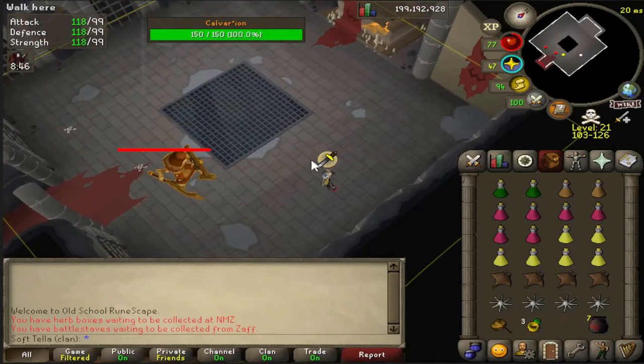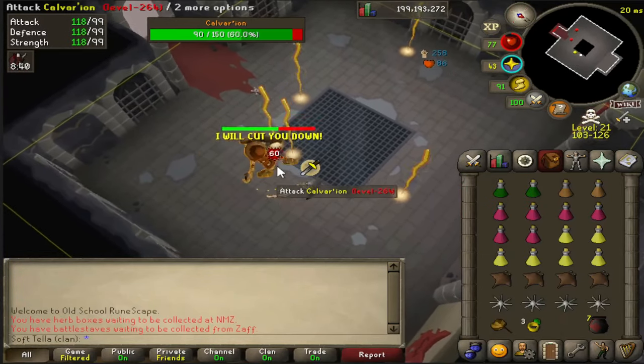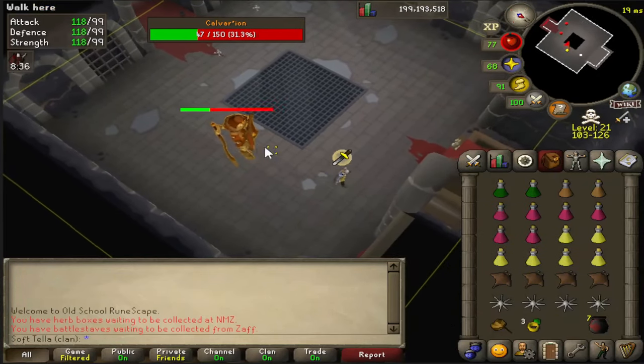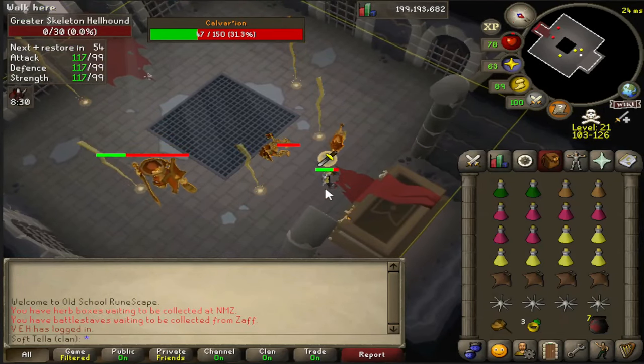When it changes form, it does a big AoE attack so you need to avoid that. It'll also do a frontal attack every now and again, so watch out for it. Other than that, you just keep smacking him and avoiding the lightning, then more hellhounds will spawn. You just repeat the cycle — avoid stuff, kill the hellhounds, then kill the boss.